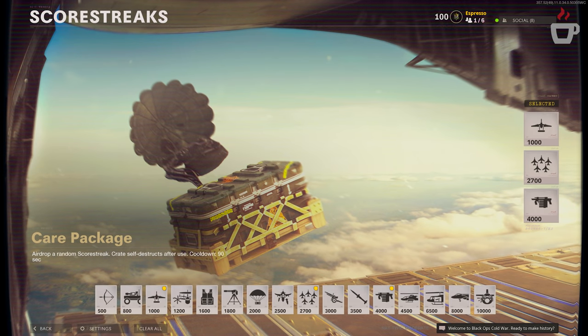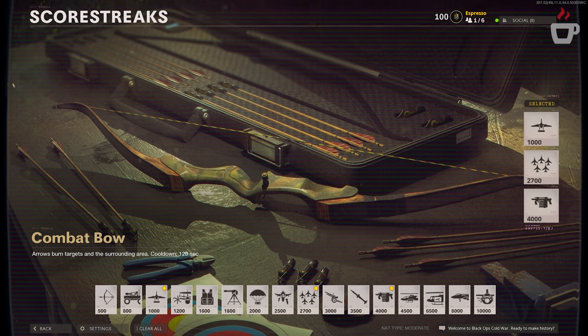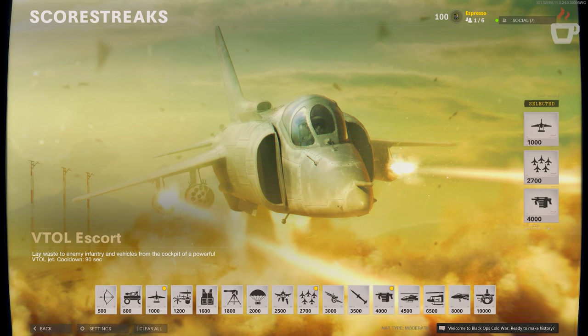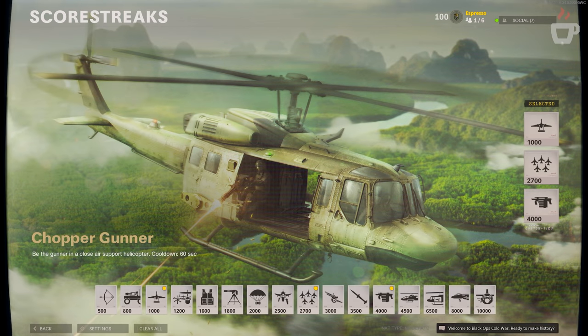For score streaks, changes were made to the Care Package, Combat Bow, Cruise Missile, VTOL Escort, and Chopper Gunner. The Care Package explosion no longer damages teammates in Hardcore and can no longer go through the roof on Checkmate. The Combat Bow fixed an incorrect Tac Mask icon display when damaging enemies. The Cruise Missile fixed hit marker display issues. The VTOL Escort fixed a camera destruction bug from going out of bounds. The Chopper Gunner now follows its correct shorter path on Crossroad Strike, making it usable there again.